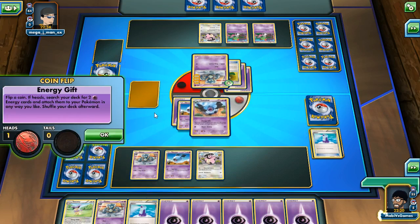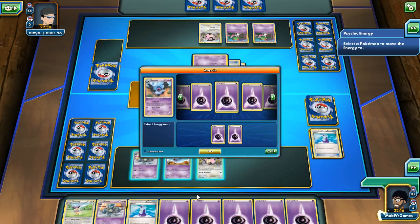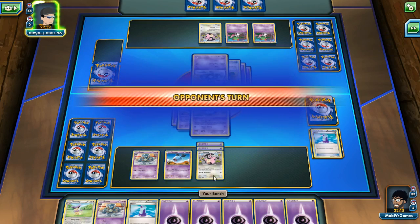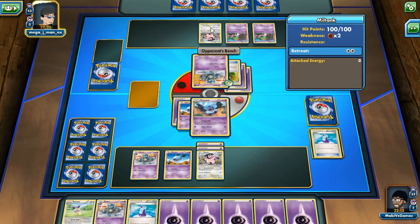I think we should try to use the special ability Energy Gift. Heads — yes! Now we get any two energies and I'm gonna put them both on Milk Tank. I want Milk Tank to be super strong. Oh no, I forgot to attach energy before attacking — you have to do everything before your attack. That's horrible, I messed up! It's okay, no energies — I feel like we're gonna have a turn where it doesn't even matter.